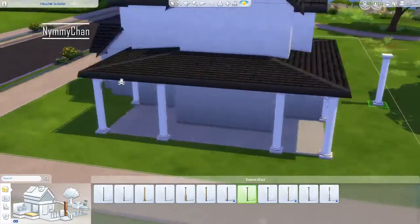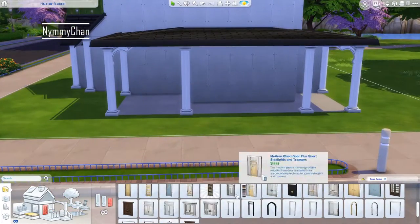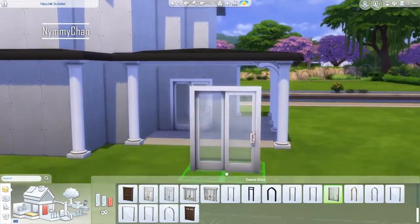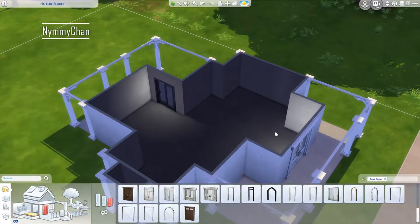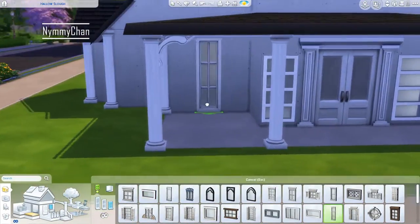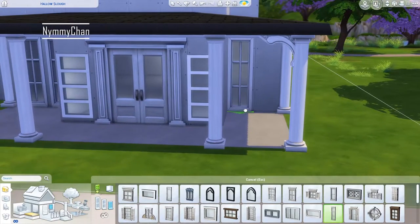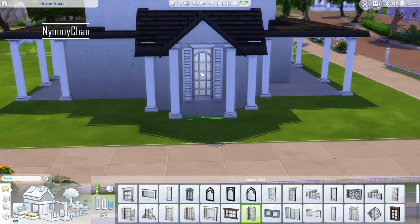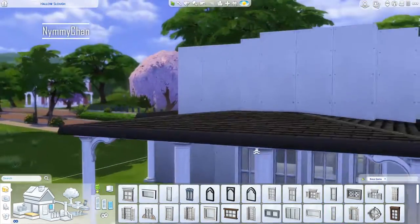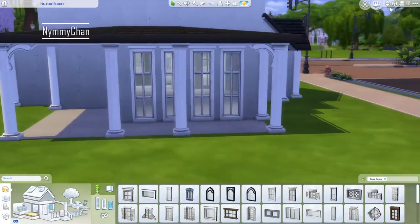I usually use the Get Together columns — the little square ones — but for this build I couldn't. Also, can we just talk about the update? Free window placement! I am so hyped for this. I'm placing windows and they can be on the same tile, they can be stacked, and they don't blur out anymore. I'm in love with this honestly.